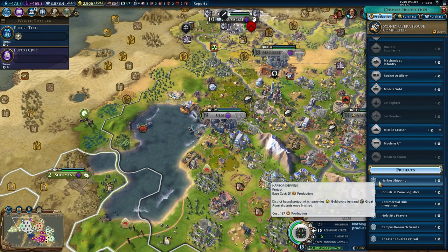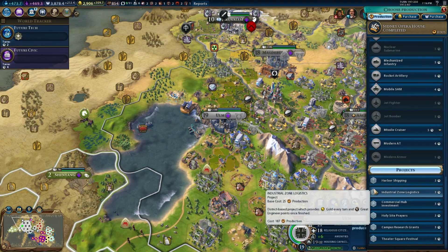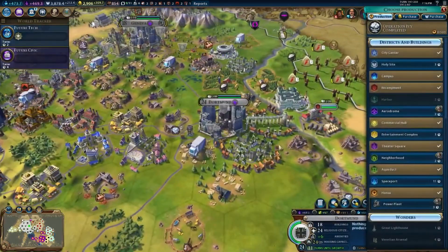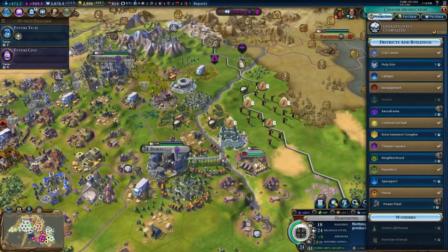Harbor shipping - gold every turn. Yeah, let's just run some of these things. That's a lot of apostles.